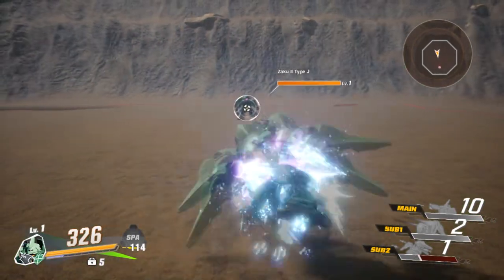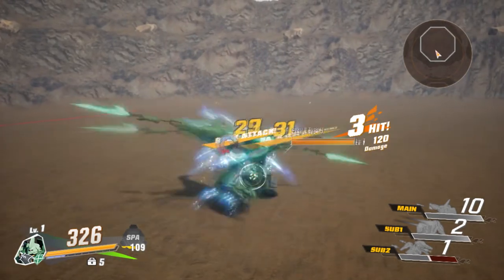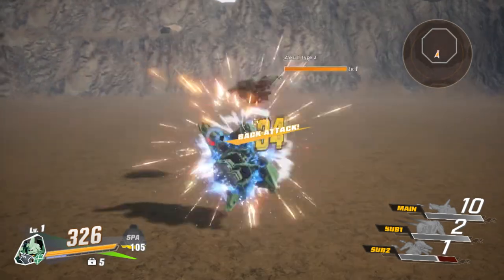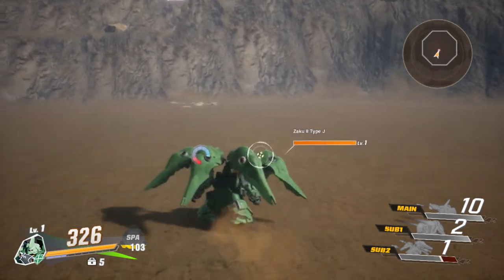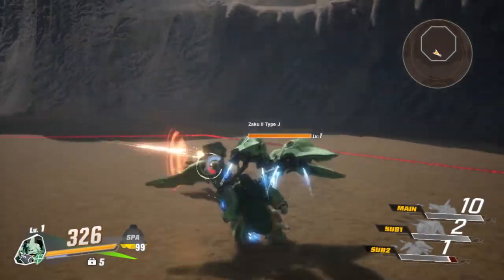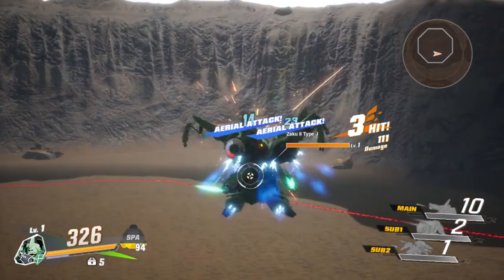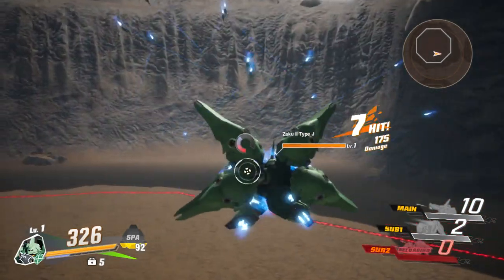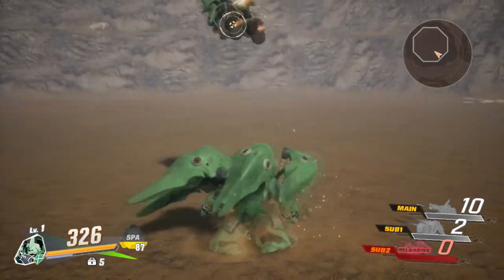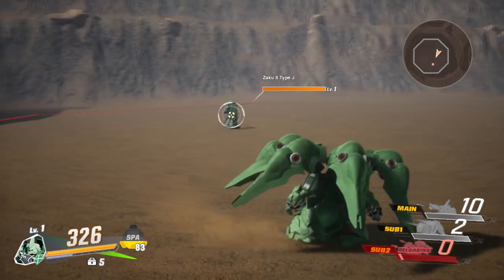Let's look at the basic kit here and see how many combos it has — one, two, three — it has three. The heavy is like a little tackle. The side slash uses its funnels, and then the bounce up. Yeah, you might be able to do something with that — that's cool!